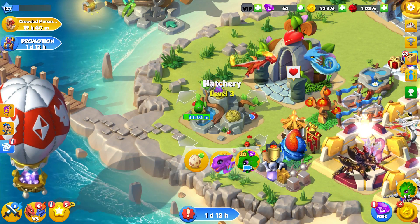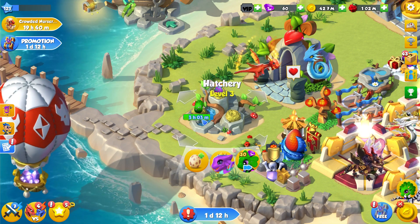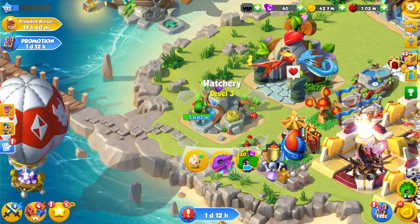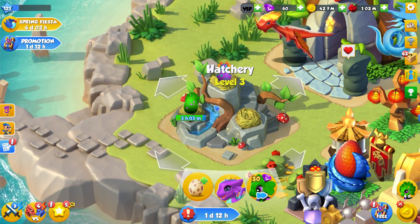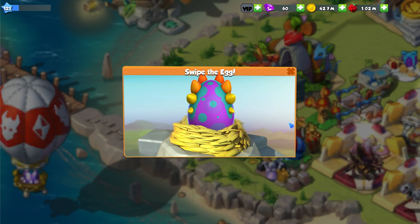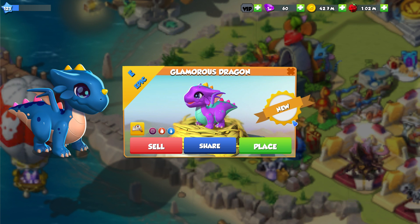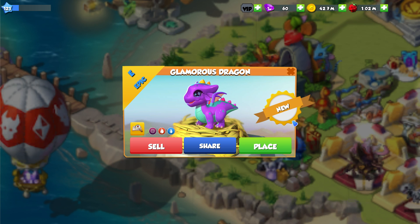Ahoy and welcome back to the ML! It is new dragon hatching time and we have the clover dragon which is going to be done in like three hours, so we'll probably hatch him like tomorrow or something. But this dragon is such a pretty little dragon - the glamorous dragon, which looks very similar to the vibrant dragon. They're sort of like brother and sister, but either way they're really cute looking dragons with nice pastel colors.